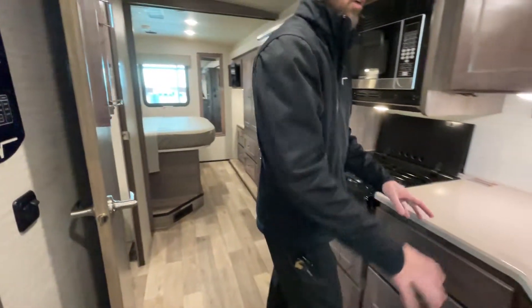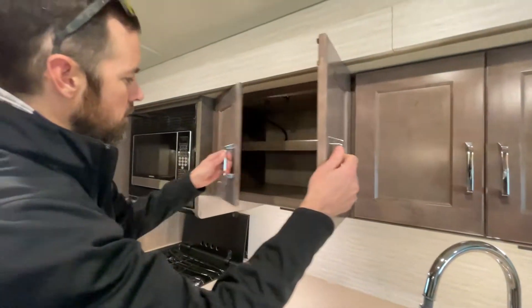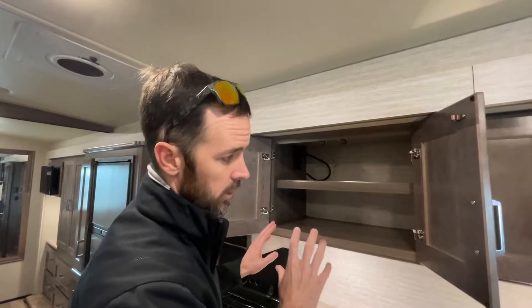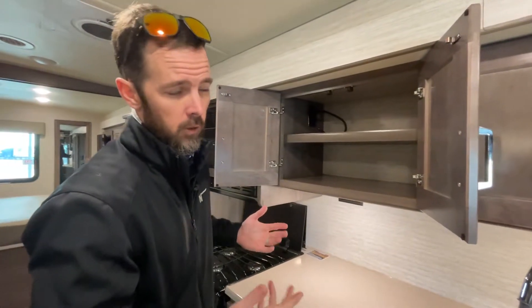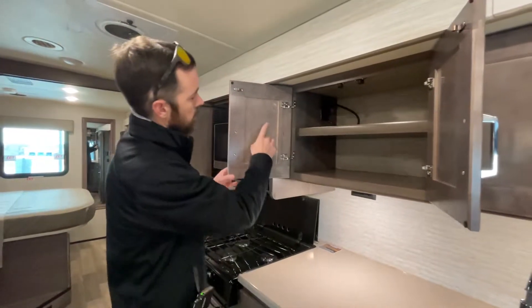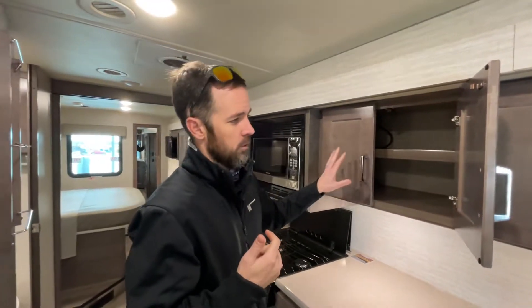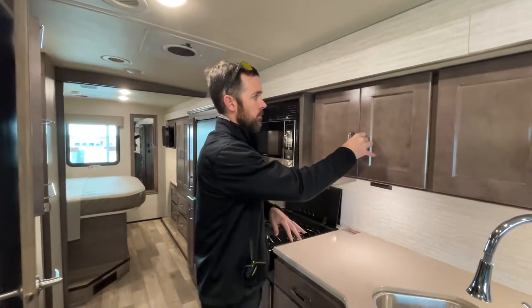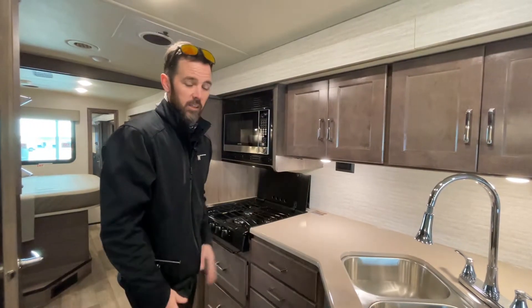Getting into the kitchen, there's a nice double undermount stainless sink with a nice big faucet head and good storage. Something really nice about Winnebago is they're one of the only manufacturers that actually produces over 80 percent of their own stuff. Your benefit is that if you've had this a couple years and for some reason you break a door, every piece in here is going to have a serial number. Five years from now you call up Winnebago, tell them you broke a door, and they can get you one — because they make it in-house. With other brands they'd have to call their supplier and see if they're still in business and still making that part. So that's another thing that makes Winnebago really special.